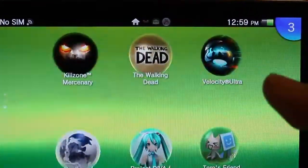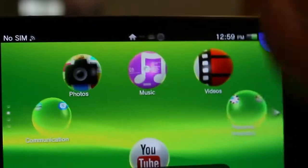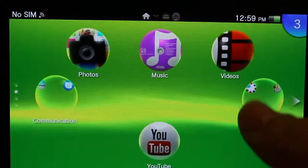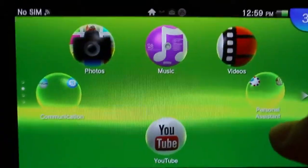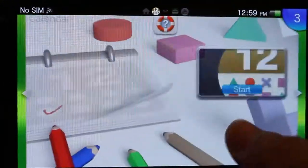So for you math nerds, it's actually 3.10. There are quite a lot of additions that came in with the PS Vita update, and I've got this list right here, so let's have a look. The first one, and the big one, is actually there is a new calendar app.